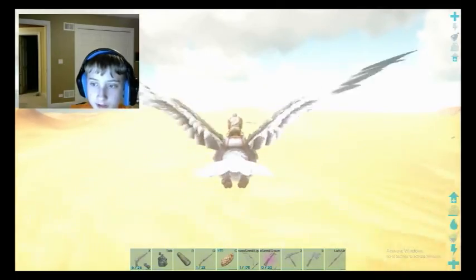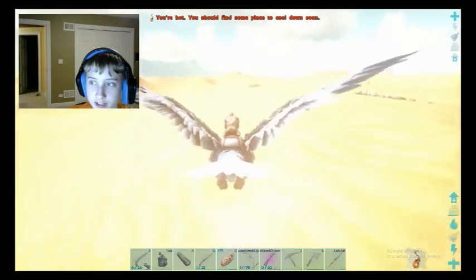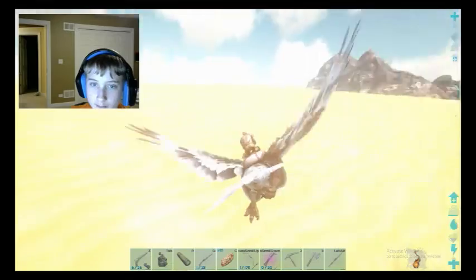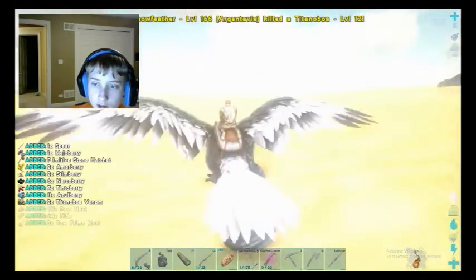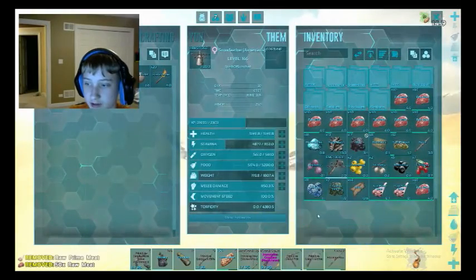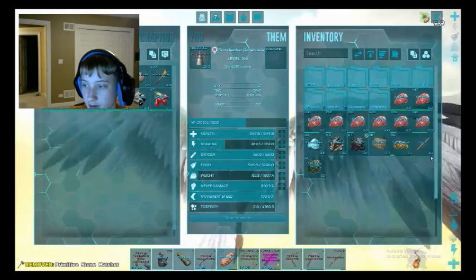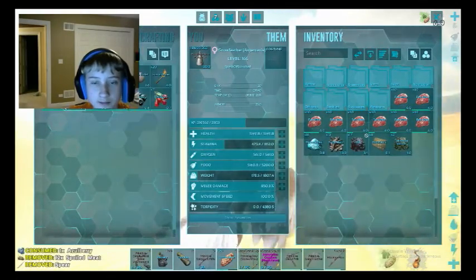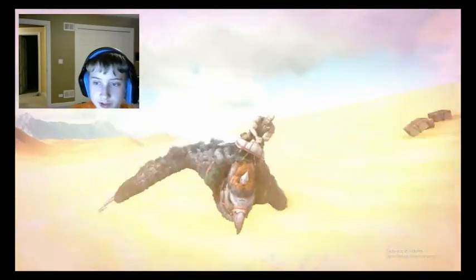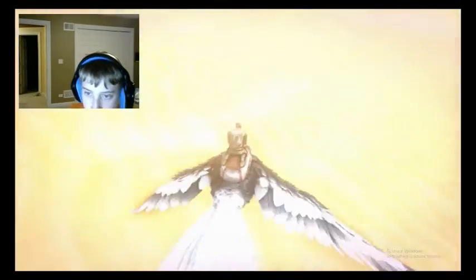I'm just sort of looking around for deathworms. They're found on the outskirts of the map, and you just sort of need to fly around — that's like the most basic method. However, I have found a more quick method online for finding these things. I'm going to get rid of all this useless stuff that I don't need. I found a quicker method online, and that is to actually just do this and then zoom all the way out — and then you can actually sort of see underground.